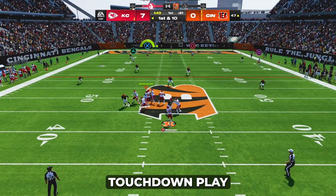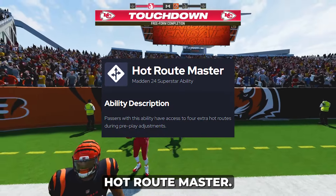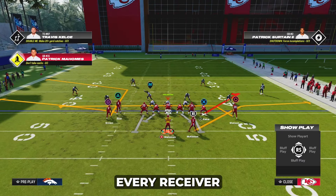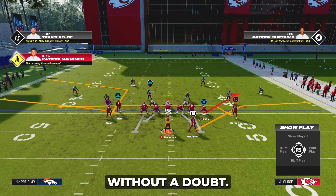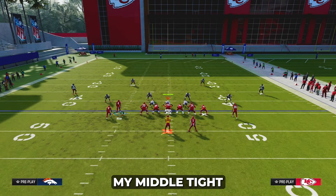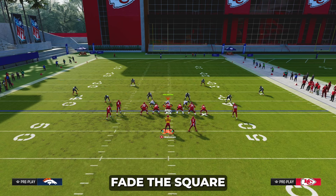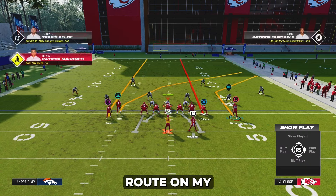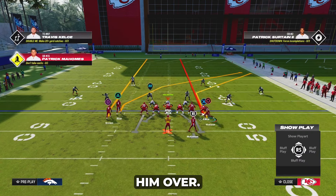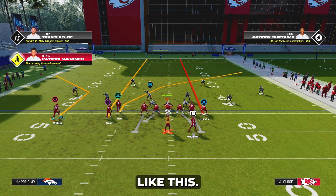The next one-play touchdown can be run from any play in tight doubles as long as you have hot route master. You pretty much have to hot route every receiver on the field, but trust me it's worth it because this is the best cover three beater in Madden 24. First, crosser your middle tight doubles receiver, streak your tight end, block your running back, fade the square receiver on the two wide receiver side of the field, then put a corner route on your circle receiver and motion him over.